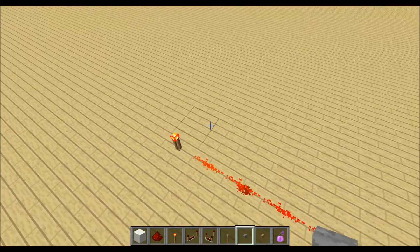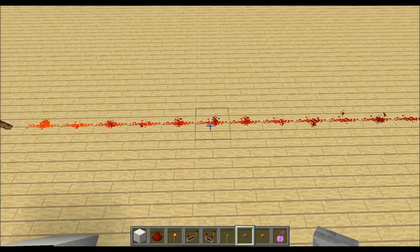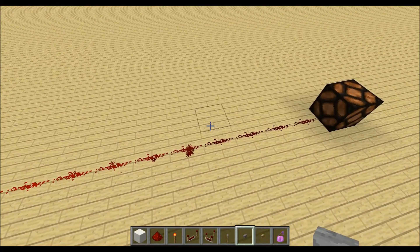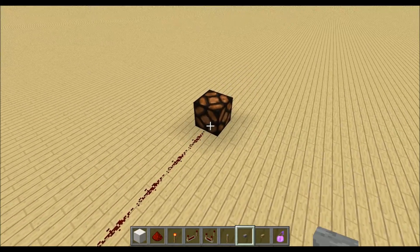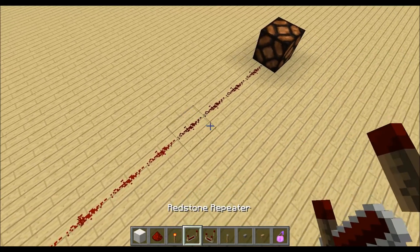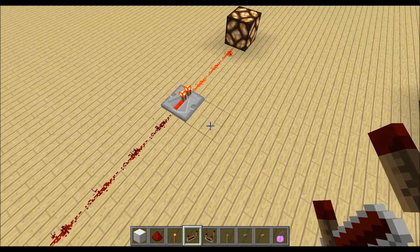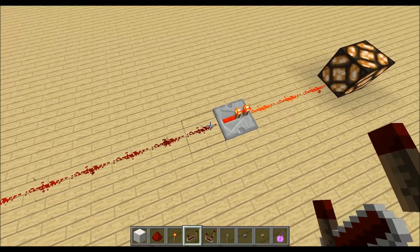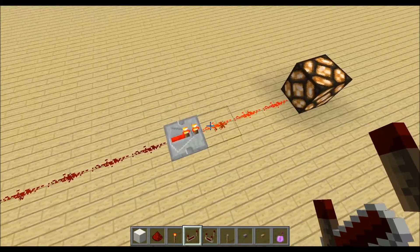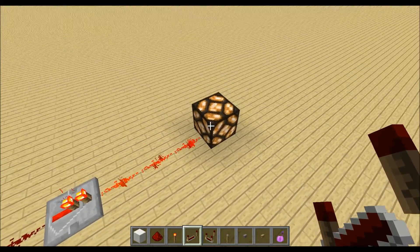The first use of repeaters: I have a redstone torch that lights up this redstone line, and as I told you in the first episode, redstone only travels 15 blocks. So if I wanted to light up this redstone lamp I have to extend the signal. I can do it by placing down a repeater, because a repeater will take any input signal strength and produce a signal strength of 15 in front of it, and I can light up this redstone lamp.